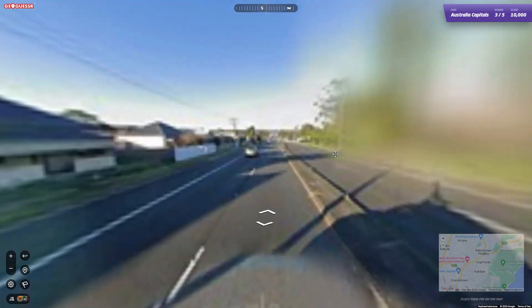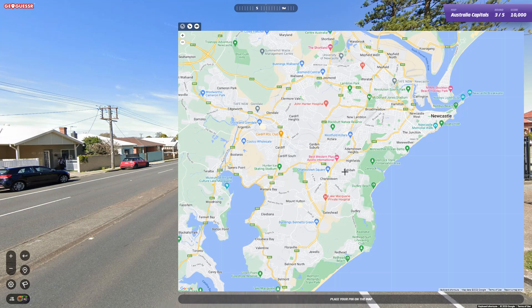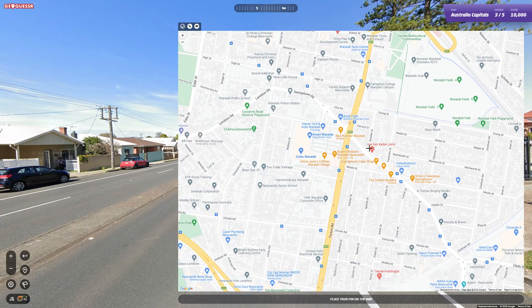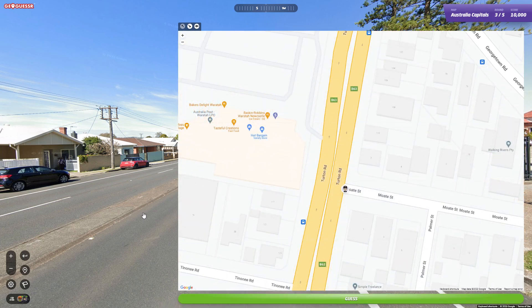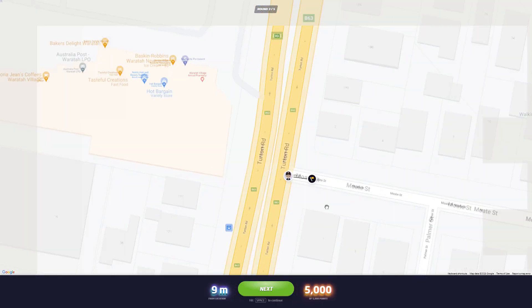We're heading north-south. Waratah Campus — that was Waratah Shops as well. I wonder if Waratah is a place — it is! Waratah, there's Georgetown, there's the K-Mart which we just saw across the road. So where are we? On this Turton Road, there's my Weight Street. Let's double check — yep, right in the corner. Should be good. Nine meters away — close enough!